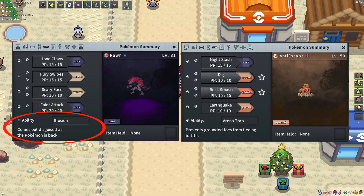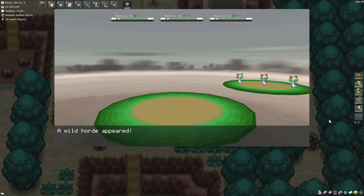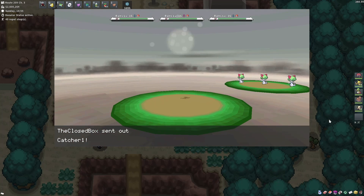You're also going to need a Pokémon with the Arena Trap ability to avoid Ralts from teleporting away. In this case I'm using a Dugtrio. Now I'm going to do an example of a Ralts encounter — we're going to assume the first one is shiny.